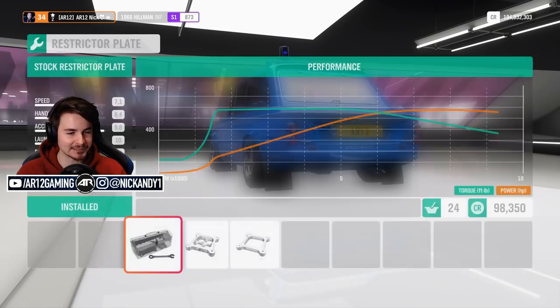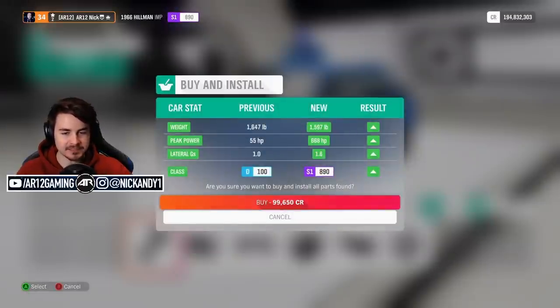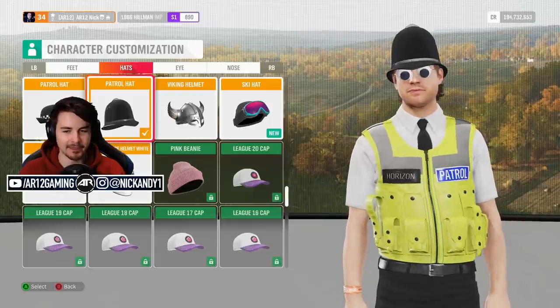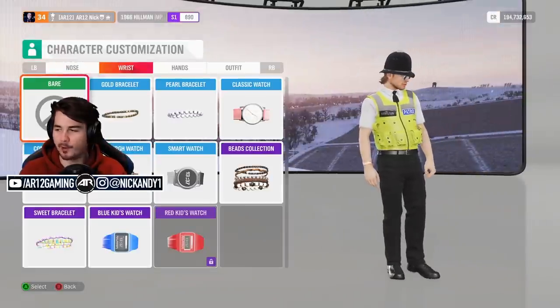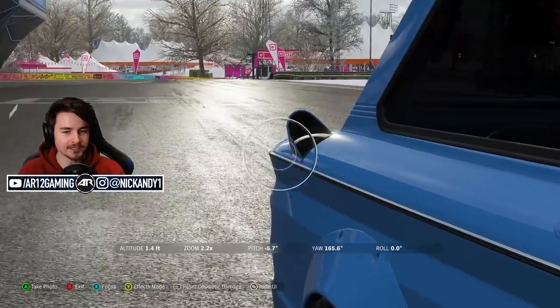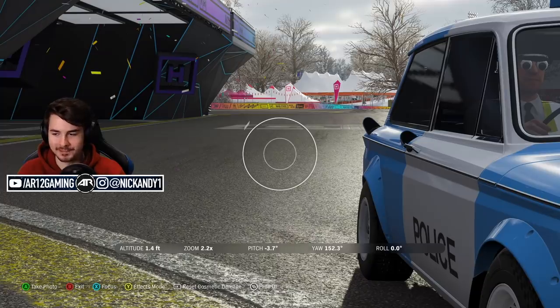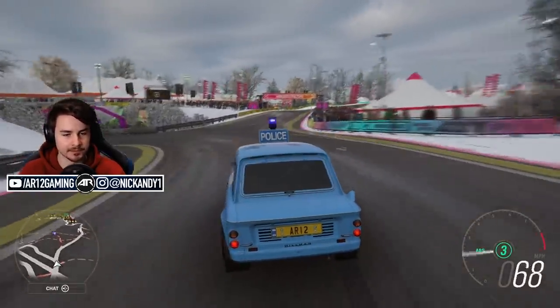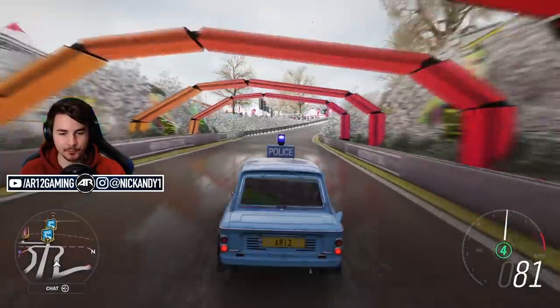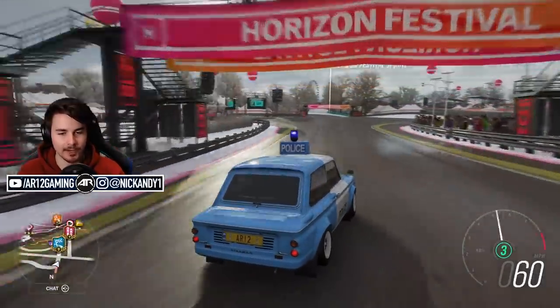We can make the Hillman Imp so fast if we remove everything — we're nearly S2 class. We've got 670 horsepower and we weigh 1,500 pounds. Isn't that what you expect out of the Horizon PD? Officer Disappointment is what I should be called. Why does my car have two holes in it? I guess that's just British Leyland build quality for you.